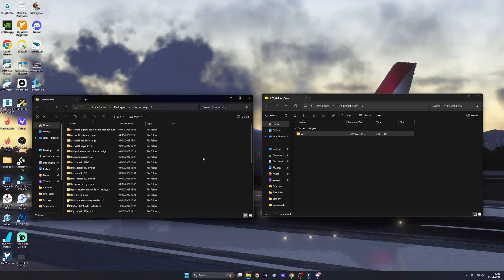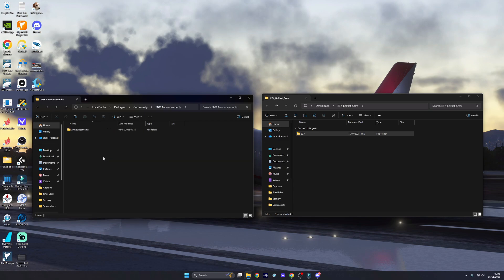In the community folder you want to create a folder called FNX_Announcements — it has to look exactly like this: FNX in three capital letters and Announcements with a capital A. I'll leave this in the description below as well. Once you've created the Phoenix Announcements folder, go into this folder and then create another one called Announcements, and then once you go into the Announcements folder you then have your ICAO codes for the airlines.